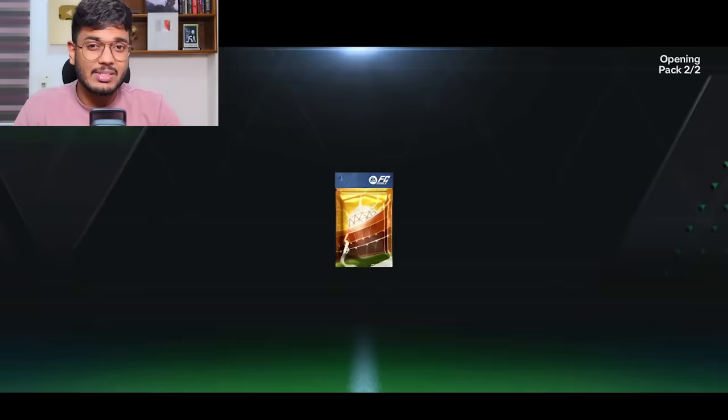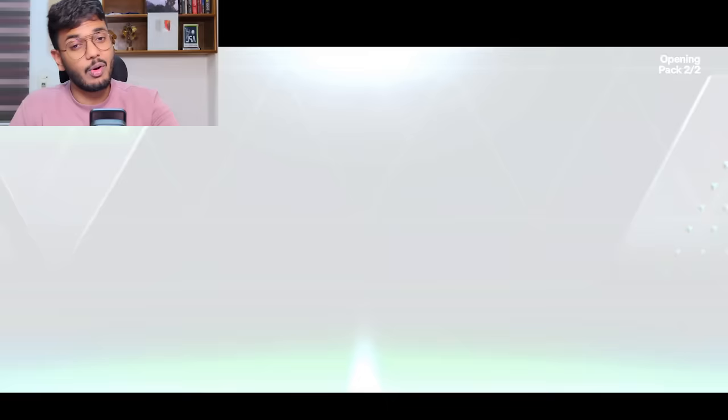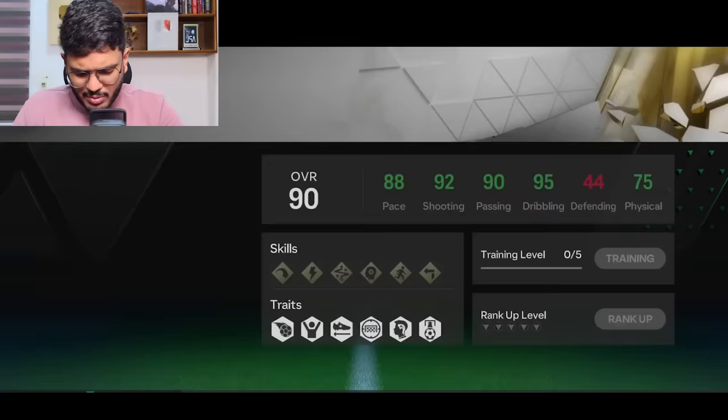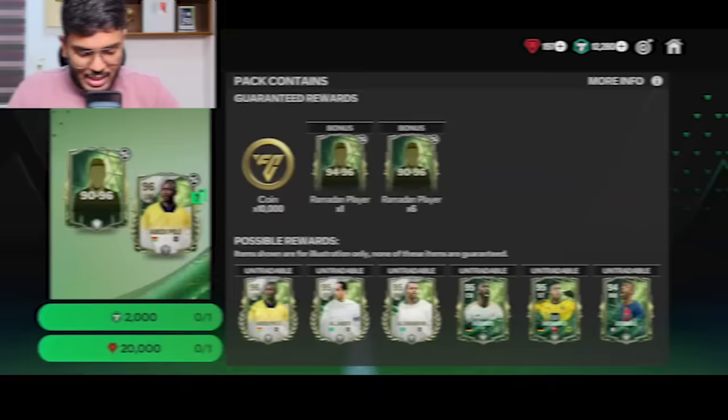This 1500 FC points pack guarantees 2x 92 to 97 players. Here comes the pack — Team of the Year Germany — that's Florian Wirtz, 98 rated. We also got Frimpong and Benarama. Never mind — all these cards are basically untradable, just expensive fodder. The next 2000 FC points pack has one 94 to 96-rated player and six 90 to 96-rated players.